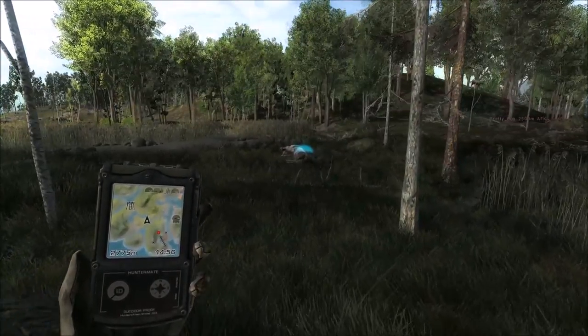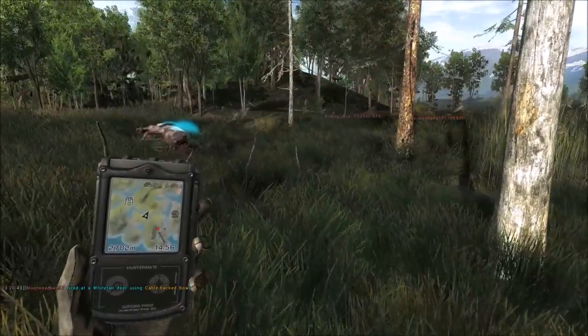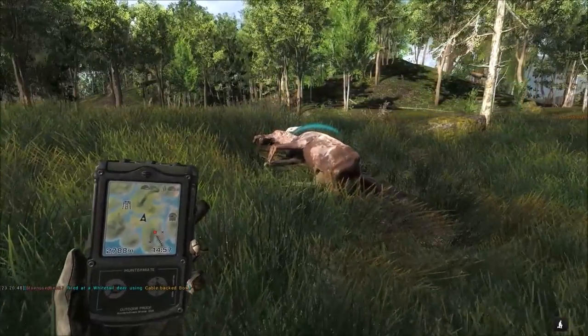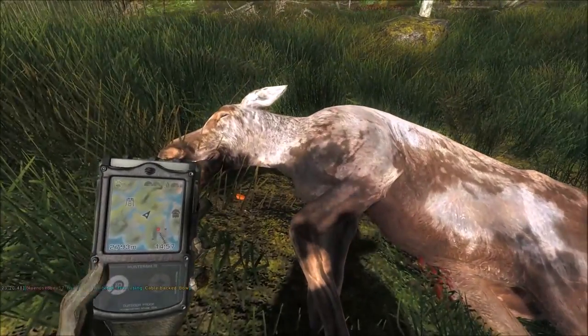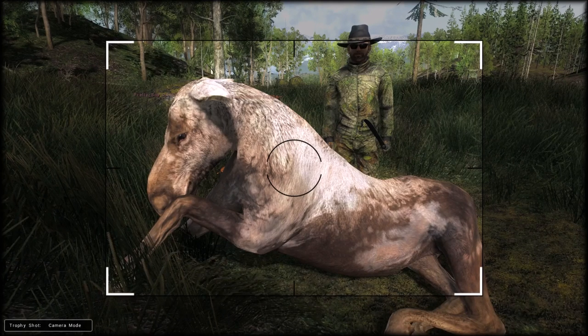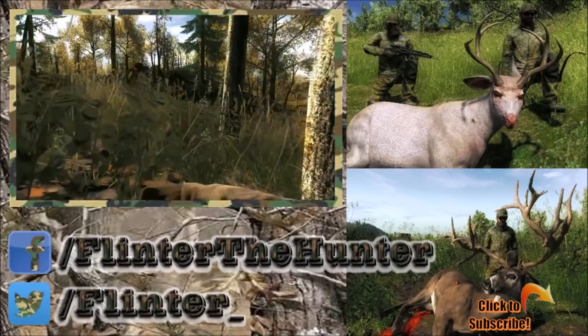Very nice way to end tonight's hunt — a nice rare animal. Spooked a bear but that's fine, wouldn't really have time to go after it anyway. Luckily she died in the sun so it should be a pretty nice picture. Shoulder blade and right lung — we were a little high for a heart shot, but a lung shot only took her a little less than three minutes to die. Let's take a good picture — that looks pretty good. Nice picture in the sun, and a good way to end the hunt!